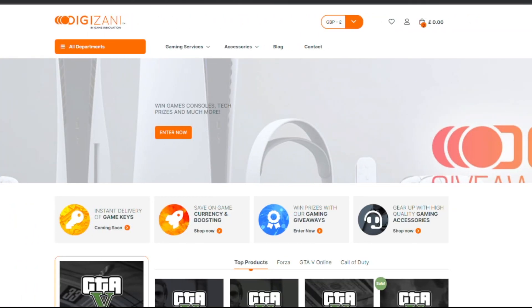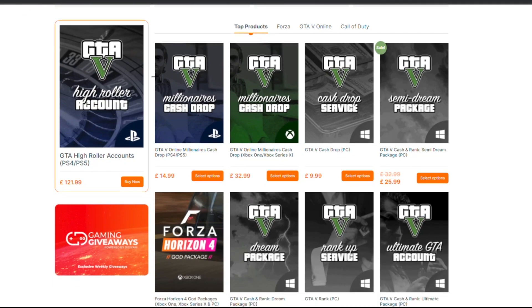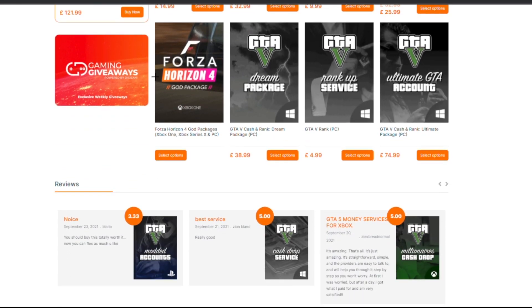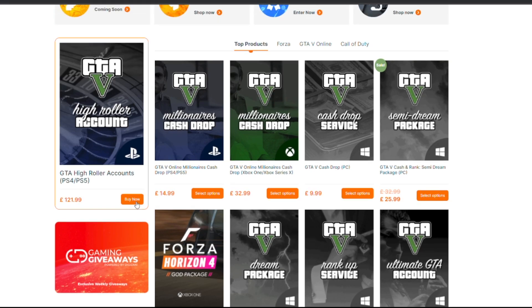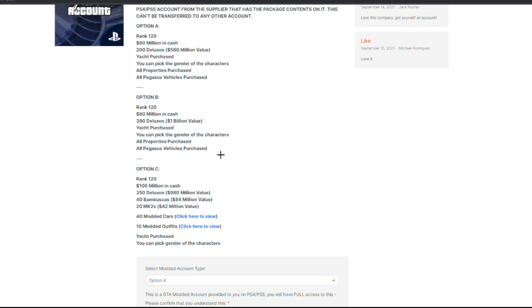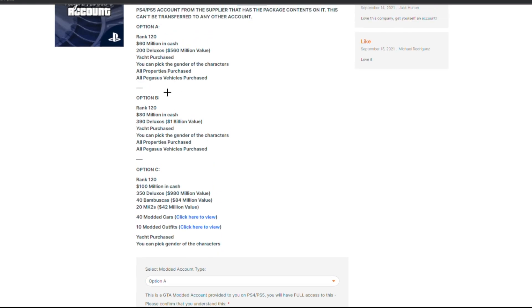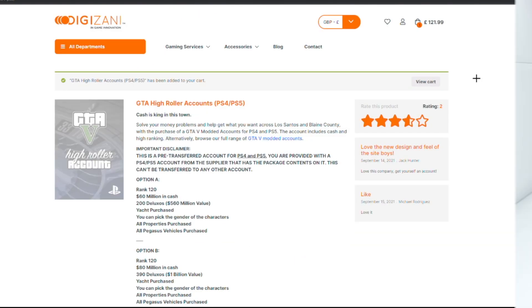If you're looking for the best account services such as modded accounts, money drops, cash drops, modded outfits, or any GTA 5 service, be sure to check out Digizani. Digizani is an online platform that allows you to get the best deals on modded accounts and modded account services. I'll leave a link to all their information down below in the description.